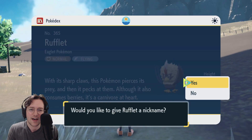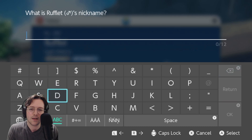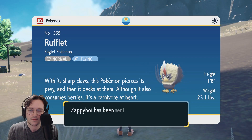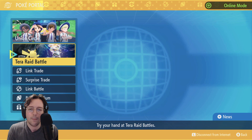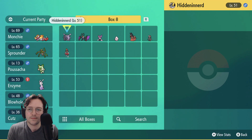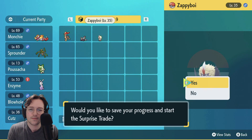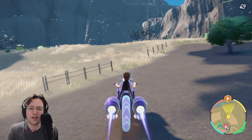Number 365, Roughlet. I'll call you Zappy Boy because of your tera typing. Zappy Boy. Now — surprise trade! Boop boop. There we go. While that's happening, we will carry on our merry way.